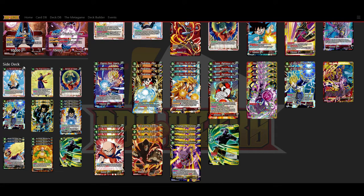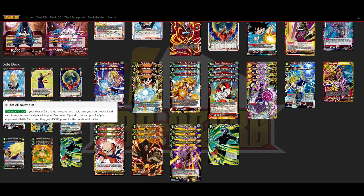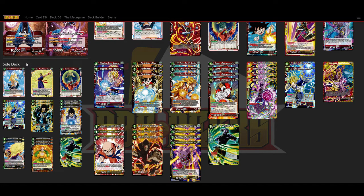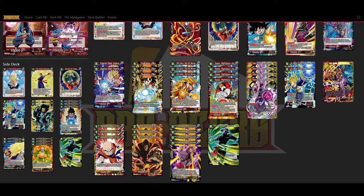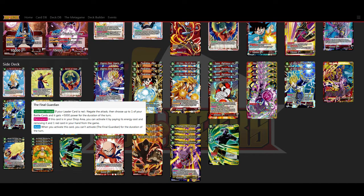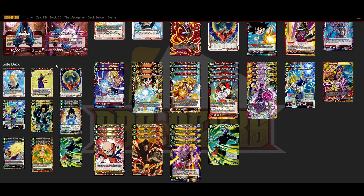Now let's go onto our sideboard. We have the one extra 'Is That All You've Got?' We talked about aggro — you don't want to go to your backside too early. Getting a second one of these in the deck against aggro is pretty helpful, you can clear their boards. And hard negates are of course relevant in certain matchups. Then we've got Final Guardian. I put this in a lot because you never know where you can see a Kaioken. It's just a decent negate. If they discard it, it doesn't matter — you can get it back. Even in certain matchups where you're getting milled a little bit, it's basically like you didn't even lose a card when it goes to your drop, because you can just use it from your drop.